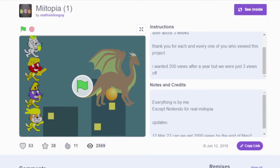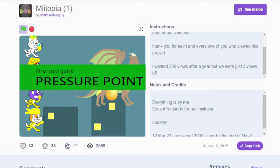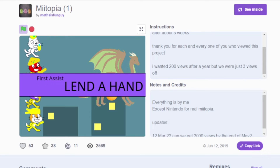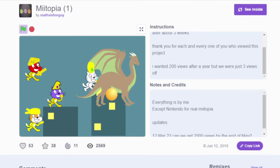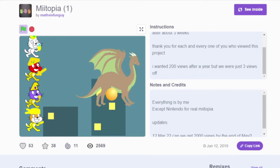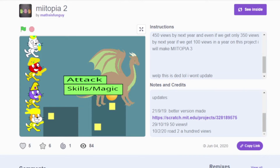First up, we have something pretty popular in the realm of Miitopia content on this site, which is someone trying to recreate the Miitopia combat system. This one is just called Miitopia 1 because they made more iterations over time. The first one has no sounds — you just go back and forth with your attacks. The second one has sound! I think they just recorded it through their 3DS, but it's progress.